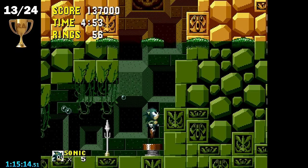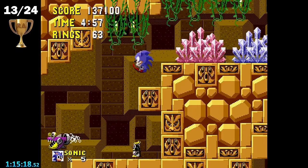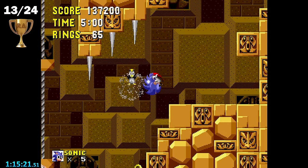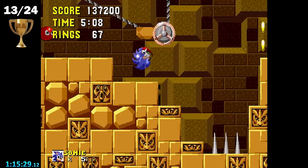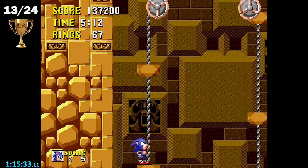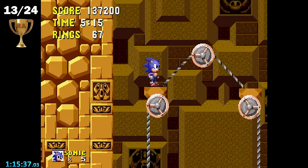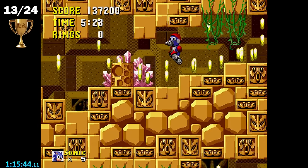Besides, who needs debug mode when this level has weird quirks all on its own? Look at him go — this part is definitely supposed to be water. Where'd the water go? Actually, where did the water go? Labyrinth Zone, but good — we found it. Finally, better Labyrinth Zone.